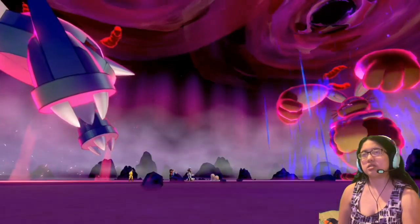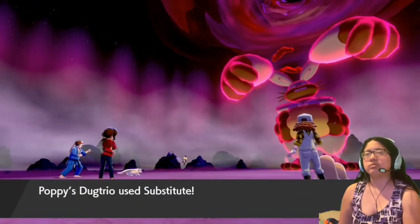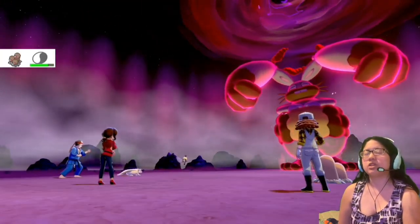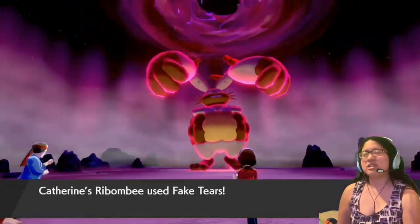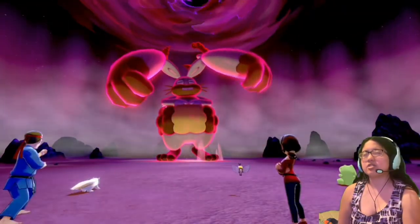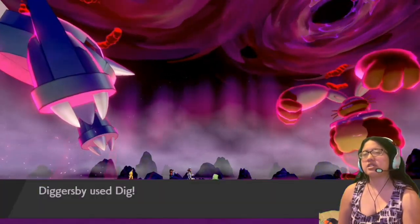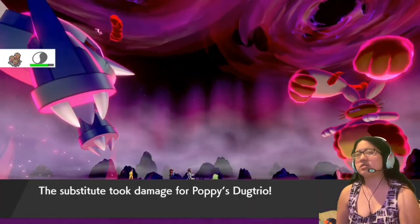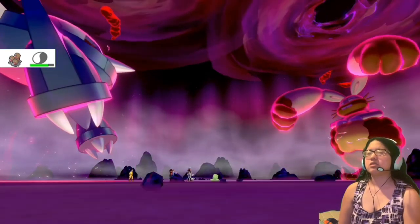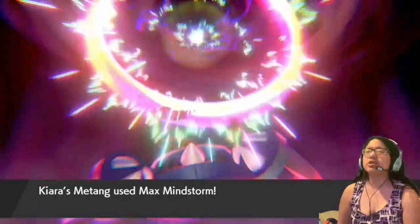Baby Doll Eyes — lower its attack, sure. Substitute. Oh my god, no — don't put in the substitute. Fake Tears. So we lowered its attack and its special defense. Look, the substitute was a waste. It really only works if you know it could survive a full attack from the opponent.